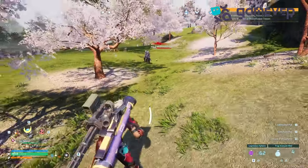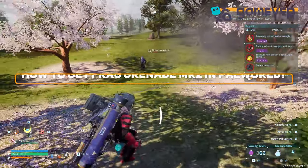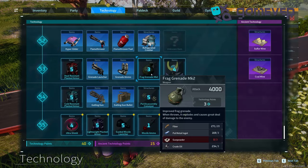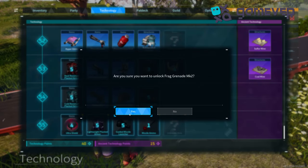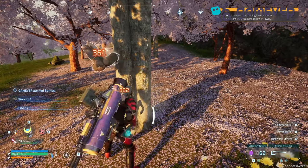Hey Palworld adventurers, Gamever is here with your guide to crafting the Frag Grenade MK2 in Palworld. Reach level 53 and unlock the Frag Grenade MK2 blueprint in the technology ladder with three technology points. Collect 20 fibers,